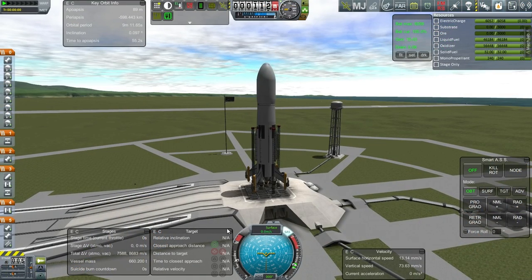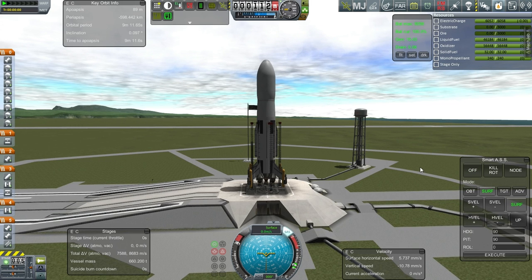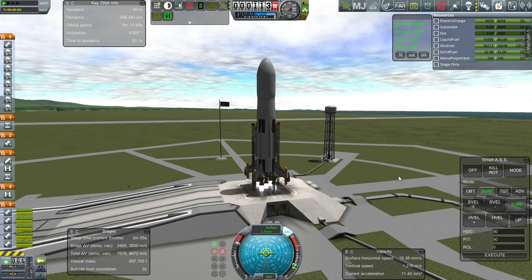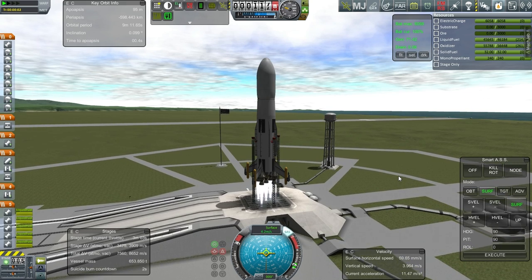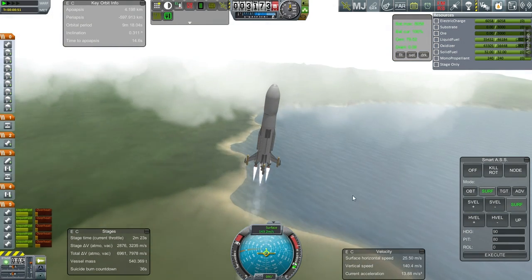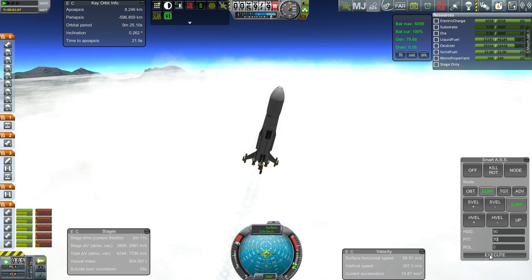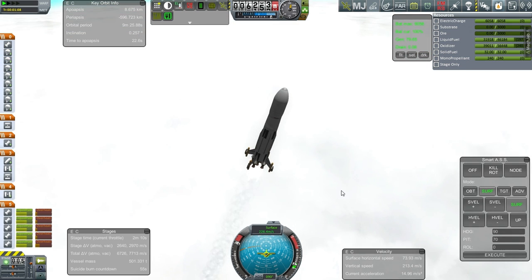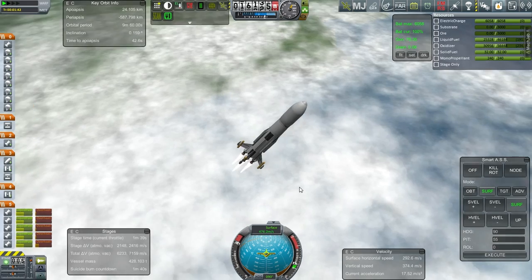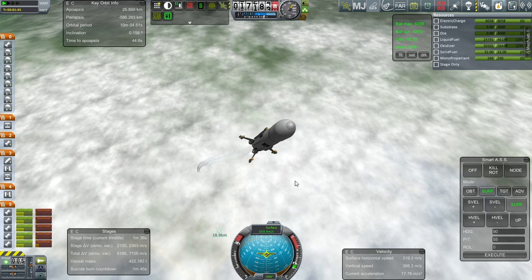Here we go. SAS on. Throttle up. Maximus V ready to go. A little bit of lag here, but alright. Let's try it out. Looking good so far. We are in the clouds. No problems. Overheating is nominal. Quite a lot of fluffy clouds this time — quite an overcast above the KSC actually. Still looking good. We are definitely past Max-Q and continuing on with sufficient delta-v at this point. Still go for orbit on this stage.